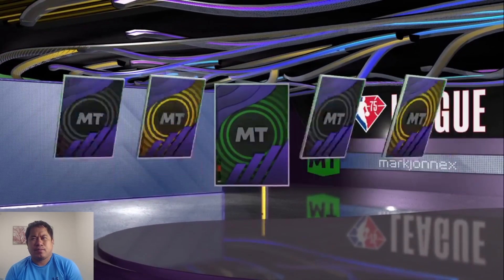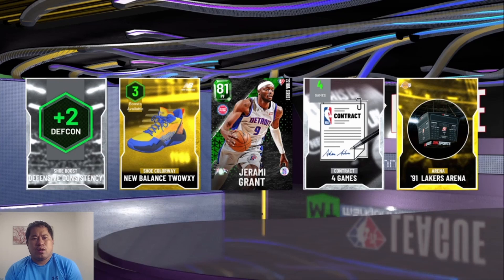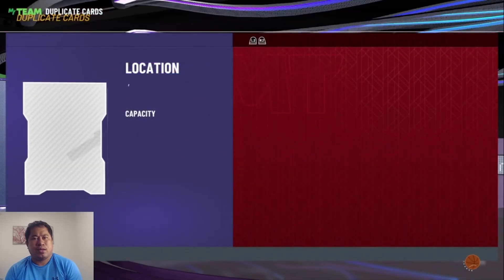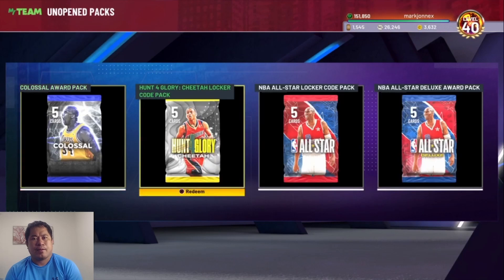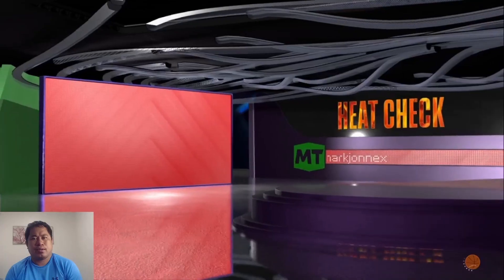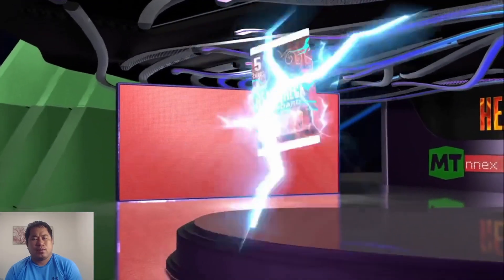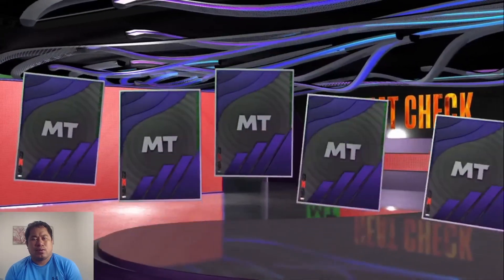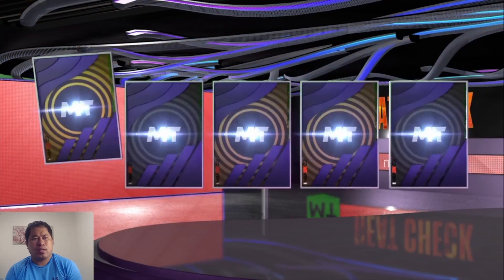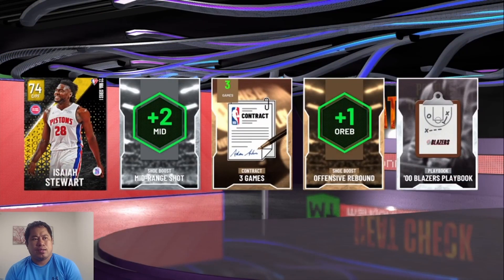Emerald. Jeremy Grant, Detroit Pistons, Little Caesars Arena. Another heat check standard pack — this one, no good. No heat check player. Saia Steward.